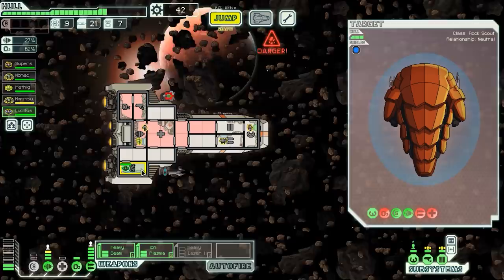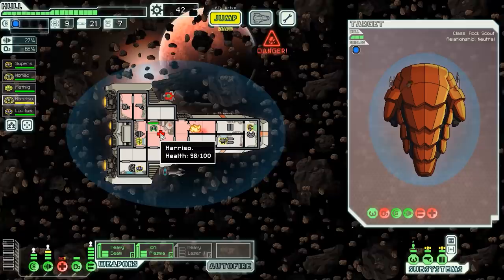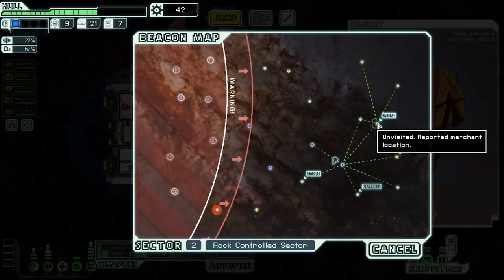The Rock wasn't able to do any extra damage. However, somehow our shields went down — probably the Zoltan power bars got all messed up when crew walked through rooms, and a couple of meteors got through. We're now on fire and took some damage to our medbay. One of the main problems with Zoltan crew is that when they walk through rooms, they can mess up a lot of the power bars, which is really annoying. Now we head to the store.